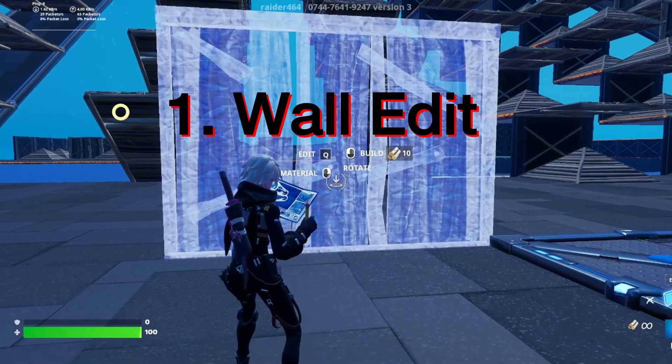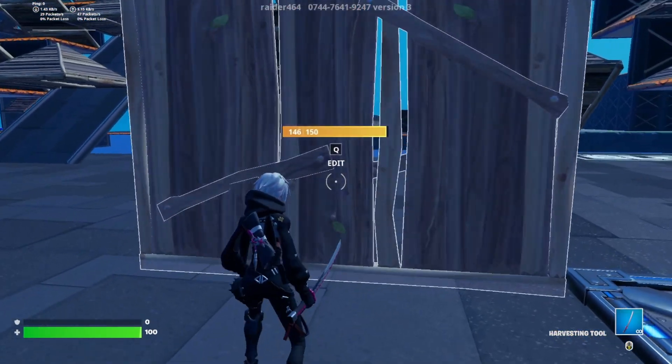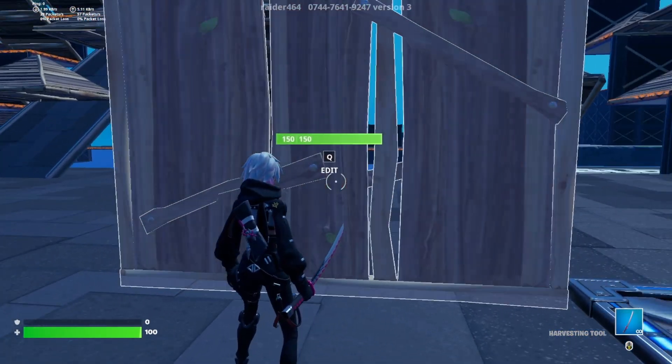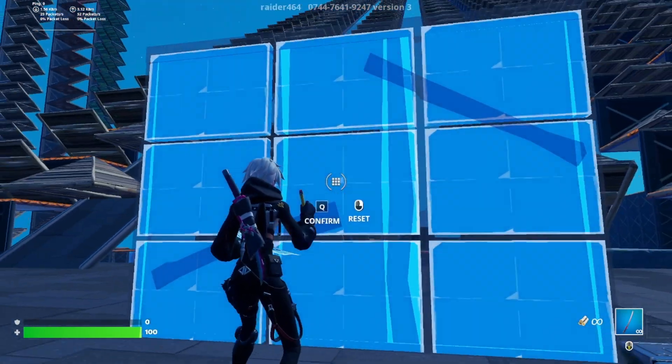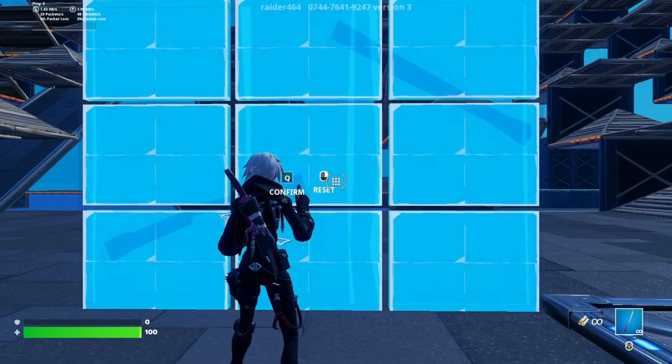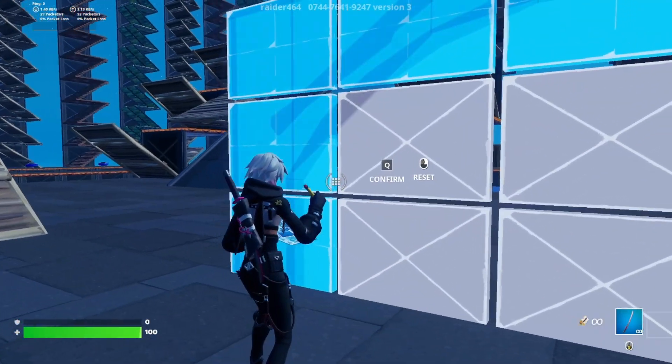Let's start with the wall edit. Walls are a crucial component of any fortress, and being able to edit them quickly can make all the difference in a firefight. To place the wall, press the corresponding button — usually Q on PC or the left bumper on console.